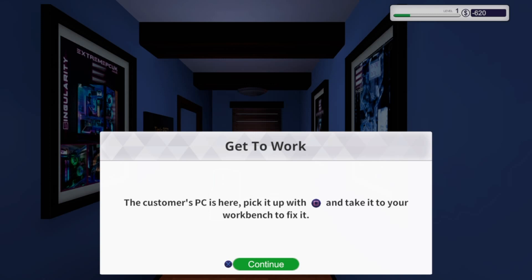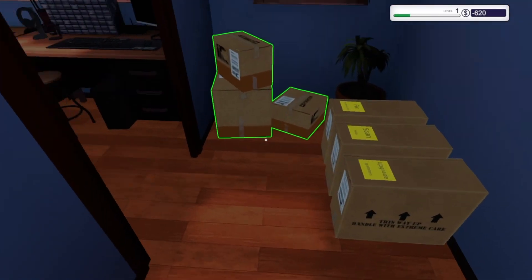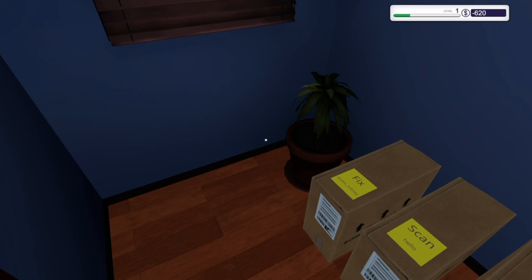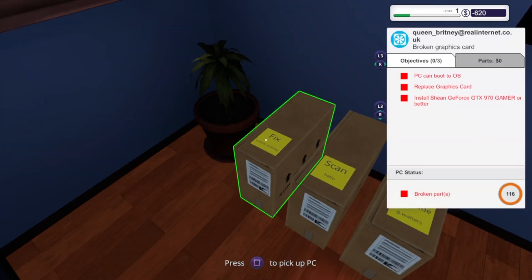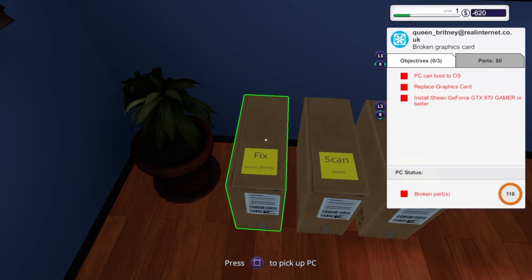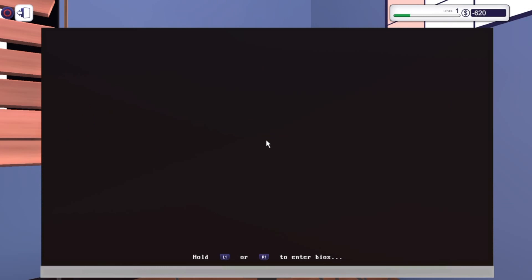Now it's January 3rd. 'The customer's PC is here - pick it up and take it to your workbench. Your new parts have arrived - pick the boxes up and they'll be in your inventory.' First I'll put everything in inventory. The reason I only bought six RAM sticks is because I'm level one right now - as I do more sales and fix more computers and level up, I get access to different types of RAM, GPUs, motherboards. For now I'm limited to the bare essentials. Let's pick up the GPU repair job first and turn on the light.